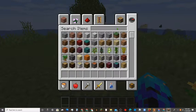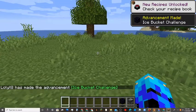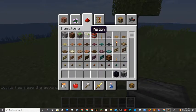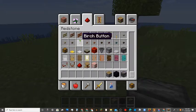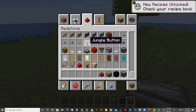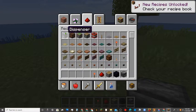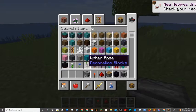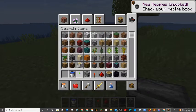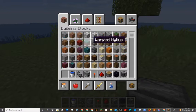First you need obsidian, and while you're there get observers — one observer. You should build this in creative. Now, one piston, redstone dust, one redstone torch, and one dispenser, one water bucket, and one flint and steel. And then a building block of your choice.